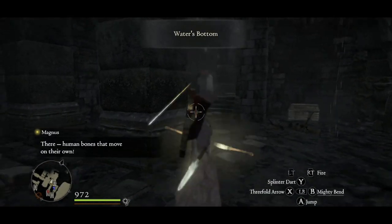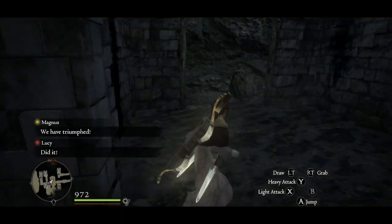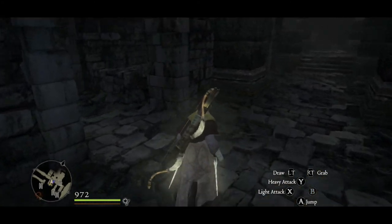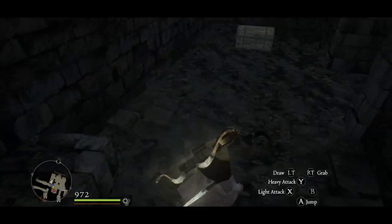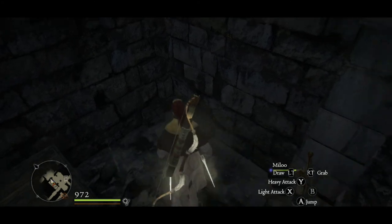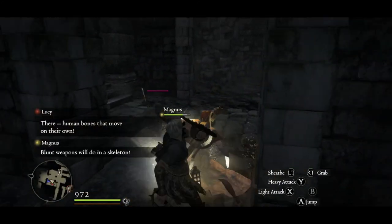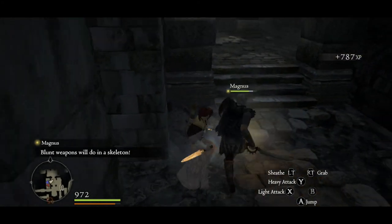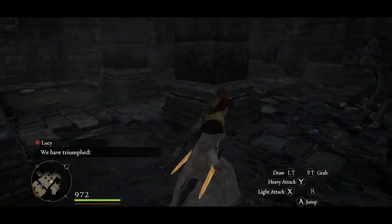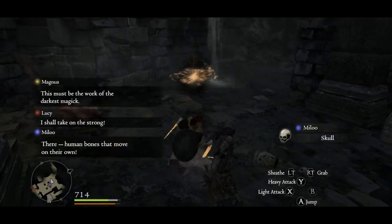So here we are — now we are on the basement floor. There are skeletons — I apparently one-shotted that skeleton in one hit. We can get some fish and whatnot. Always good to have stamina recovery items, especially in areas where you know you're going to be fighting a lot of enemies. These are slightly more armored, heavy-duty skeletons. They still go down just the same — still fairly easy to deal with, but slightly more advanced.